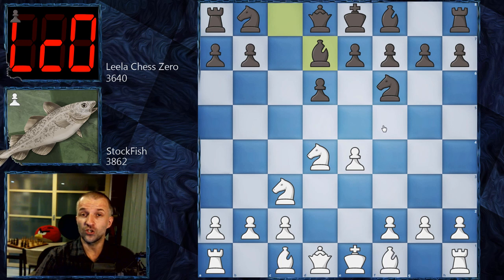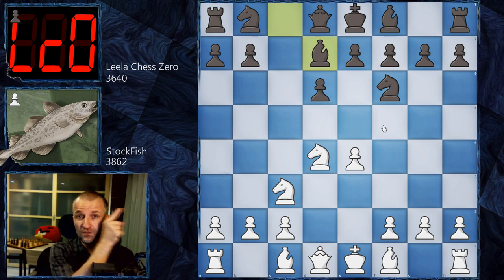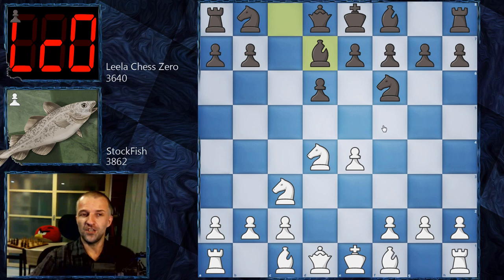However, we have Bd7, which is the Kuprejcik Variation. I showed one of Kuprejcik's games on my channel — a lost game but incredibly beautiful, where Kuprejcik didn't have a chance to take even a single piece while all of Vaganian's pieces were hanging. Kuprejcik was a very strong grandmaster from the Soviet Union, Belarusian, and he introduced this new idea in the Sicilian.